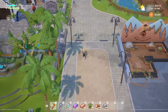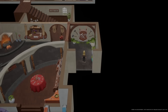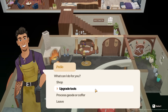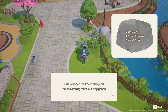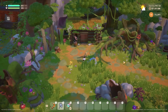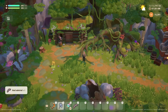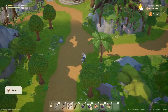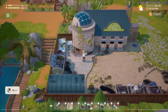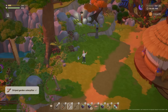The fast travel waypoint found in the woodlands is really helpful to unlock for quick access to the blacksmiths, for visiting Raphael and Pablo, and also upgrading your tools and opening coffers and geodes. This shrine reads: one will open the totem of legend when catching these buzzing goods. To unlock this waypoint, you will need to successfully catch any 50 insects with a bug net. The insects don't have to be unique, but catches only start counting towards the unlock after you have the fast travel ability. It also seems that you'll need to use a net specifically for the catch to count, so not the ones you would rummage from a trash can.